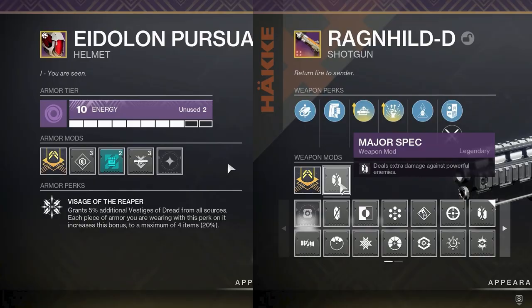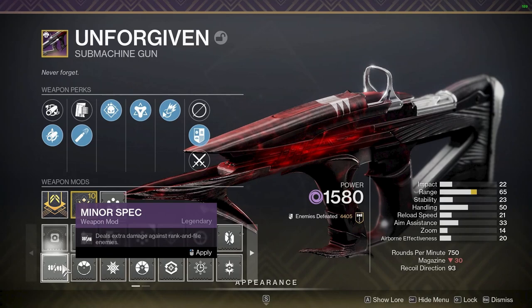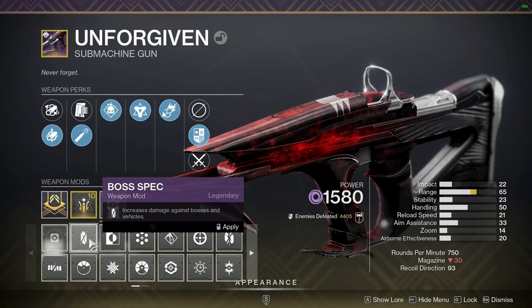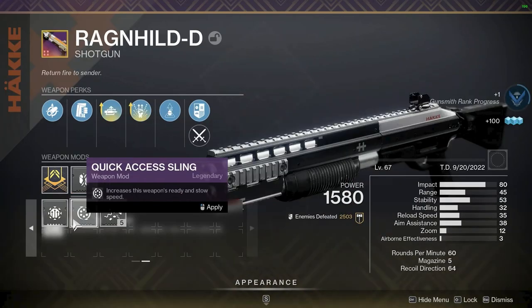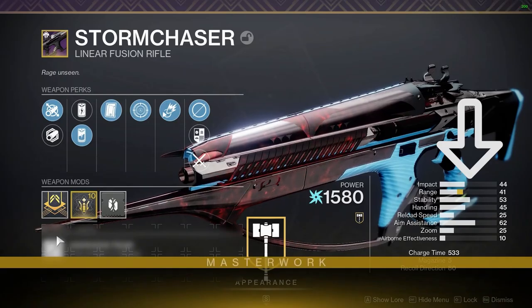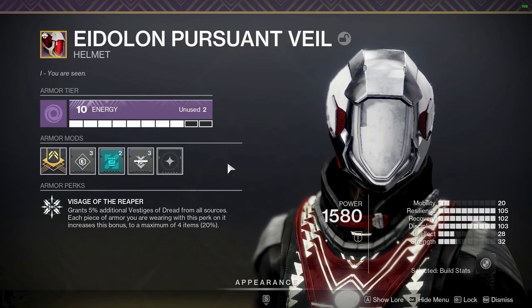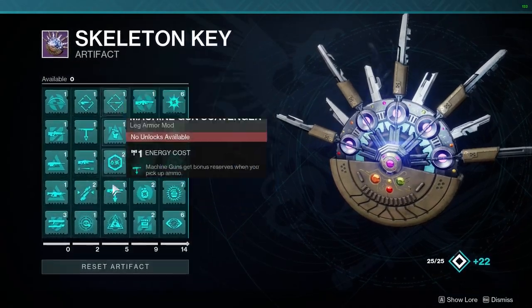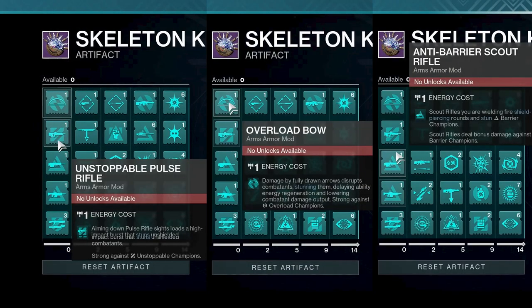Every legendary — purple — gun and armour piece lets you put mods on it to enhance or add new functions. Guns can have mods that increase damage against minor enemies, majors, or bosses, allowing you to squeeze more damage out in any situation. For PvP you could put on a mod like Quick Access Sling to pull out a shotgun faster. Every gun or armour piece can be masterworked — for guns this increases a random stat by 10, and for armour it increases every stat by 2. The seasonal artifact provides a variety of armour mods such as champion stun mods and ammo finder mods.